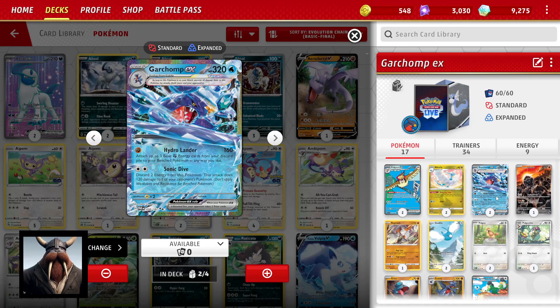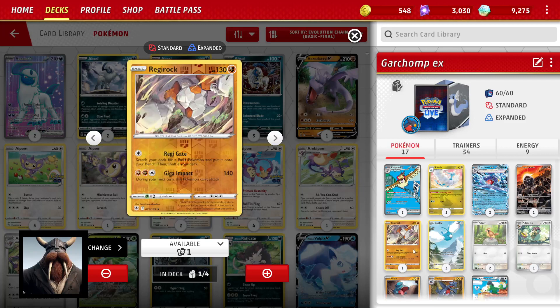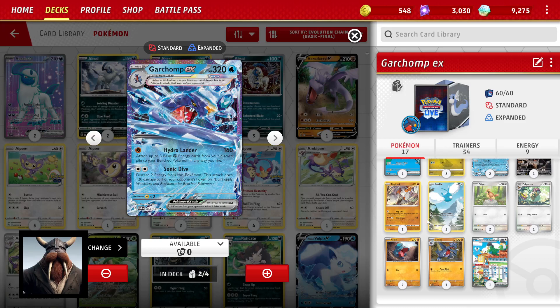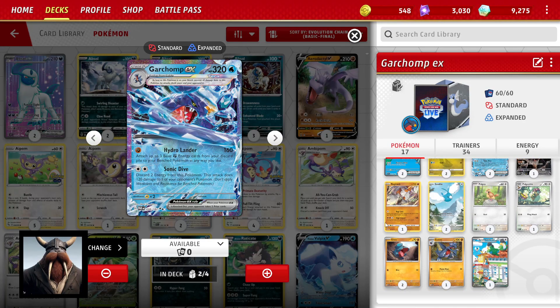I can use the Hydrolander to set up a card like Regirock or Paldean Tauros, which have pretty good damage at 130 and 140. I usually consider about 180 to be the threshold for a deck like that. Paldean Tauros will be nice for smaller stragglers, and the only issue is that the power isn't the strongest in a meta where you can insta-kill or get a typical 220 — adding a 160 isn't great, but it's got an interesting mechanic.